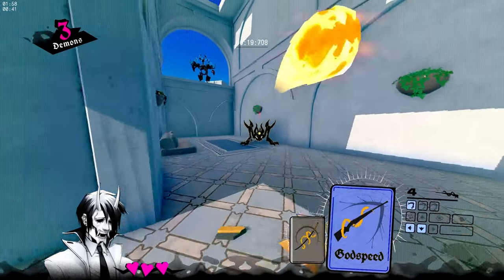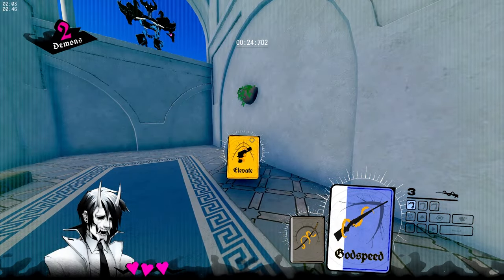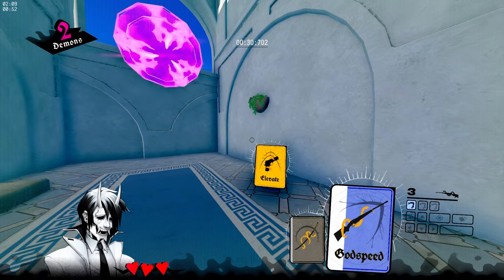Now you jump around this corner and you want to shoot this frog as soon as he shoots his bullet. You can turn around and shoot him before he shoots, but you want to delay it a little bit after his bullet's out to get a speed boost from that.